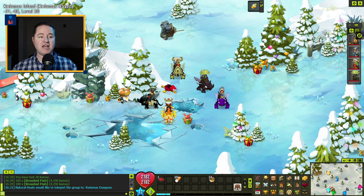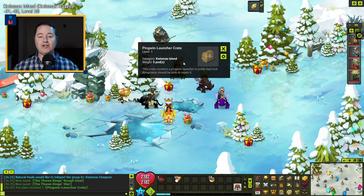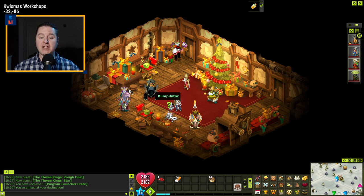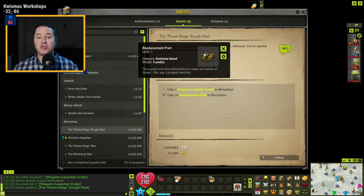First thing you're going to do is come here to negative 3188 and talk to Kaz Paul. After you talk to him, he's going to give you the penguin launcher crate. You're going to take this back to the Blimpolator inside the Christmas workshop. Inside, the Blimpolator is located on the south side — a little tricky to spot. Talk to him and ask him to repair the launcher; he's now going to ask you to go collect 10 replacement parts.